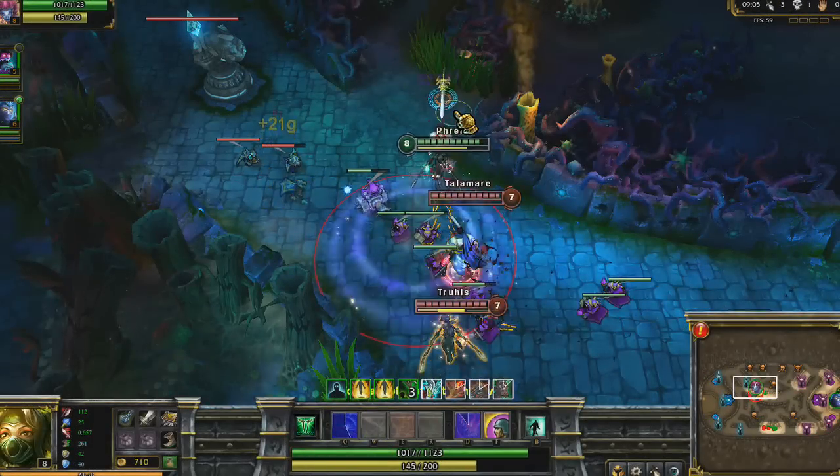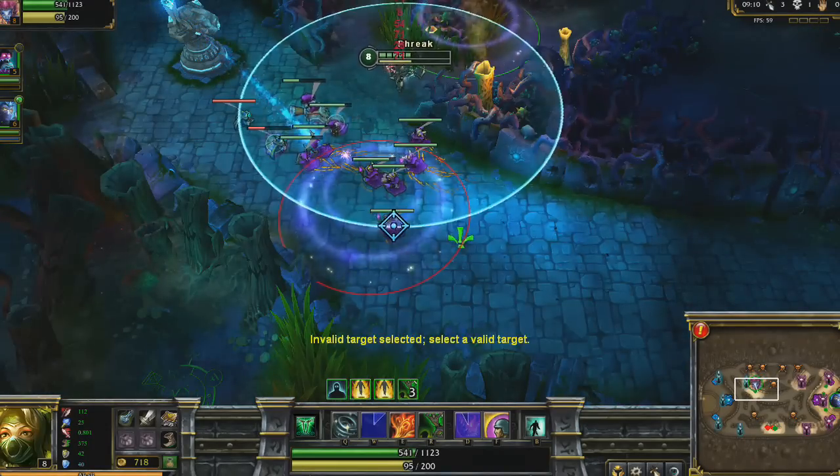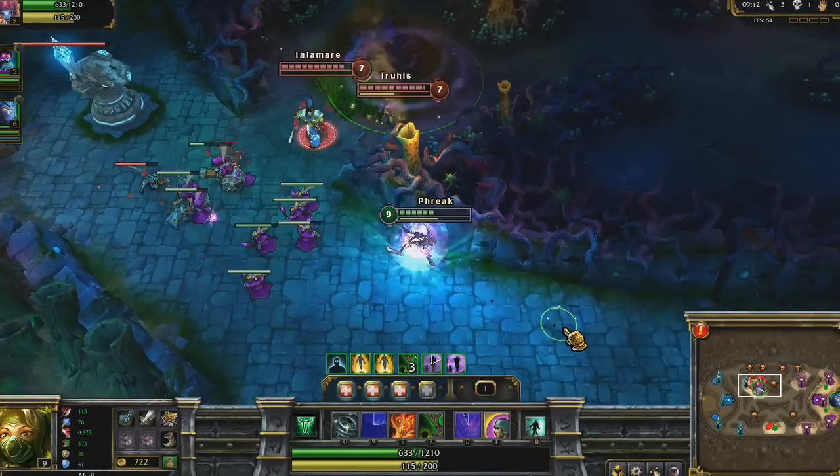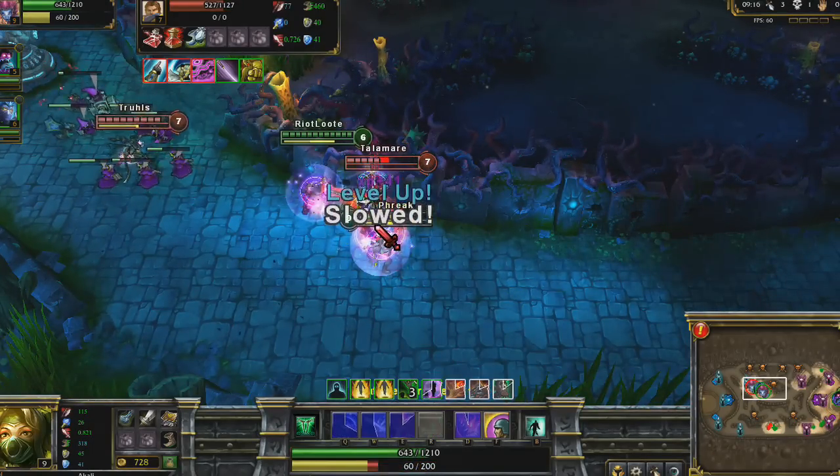I get caught by my enemies, forcing me to run away. But I toss a Twilight Shroud and juke around them to escape. Shan appears, and we unleash crazy damage output on Garen with Mark of the Assassin, Crescent Slash, and Shadow Dance.